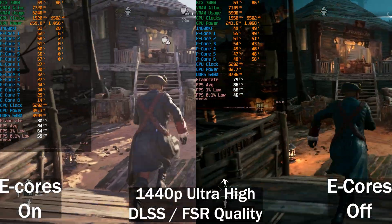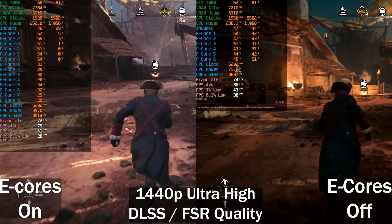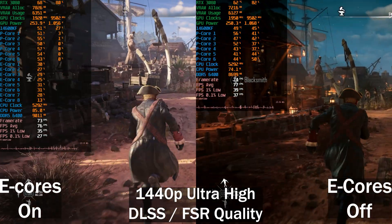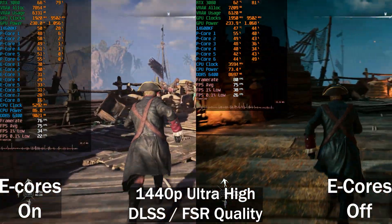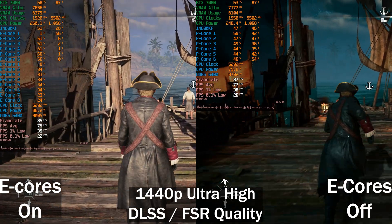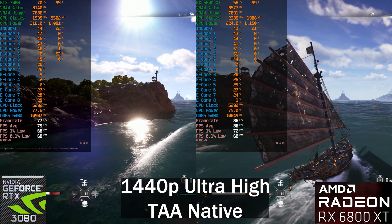I'm doing one more test to see if I can get rid of the stuttering — disabling the E-cores. That didn't help at all. Just a note: there's no performance difference between day and night in this game. I tested it extensively. I had to retest the E-cores-off setting, which is why there's a difference in time of day shown, but there is no performance difference.